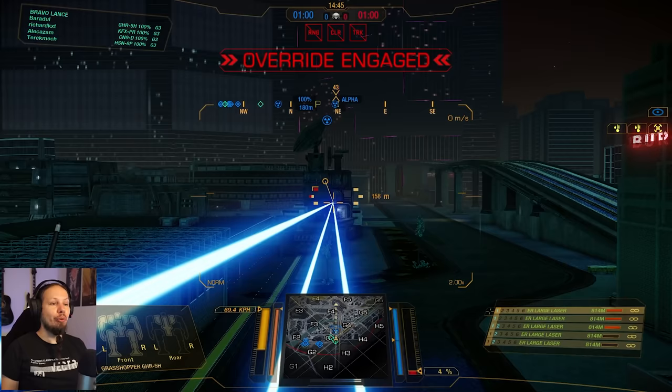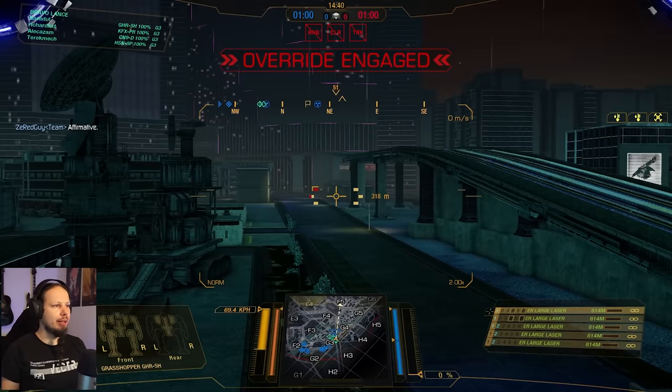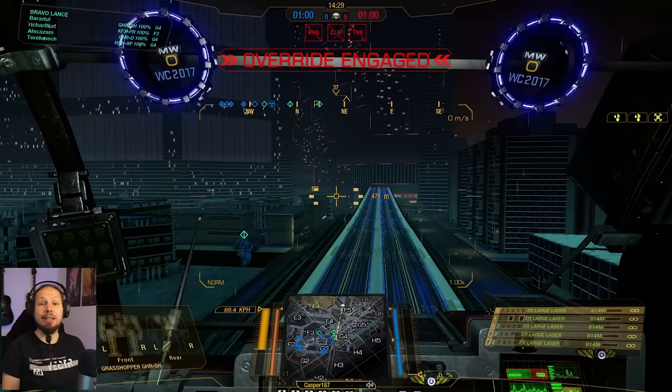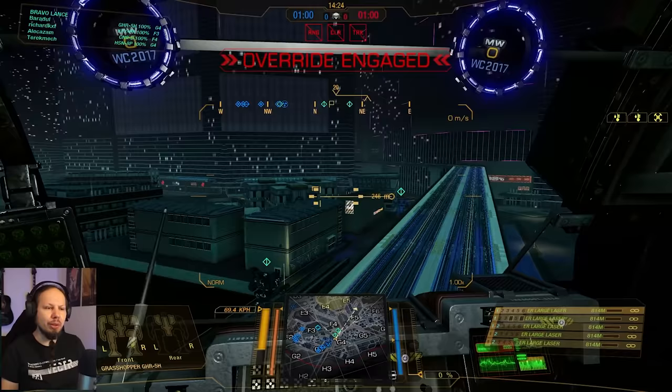Alright, first game of the day. We are playing Solaris City, playing Domination. It seems like everybody is going to the center — that's always the case, right? Everybody's rushing to the center to get into the fight. That's what we are here for — we want to see mechs explode. So let's go to Echo 4. It seems like our assaults are going more to a straight forward Echo line there, so I want to go with them.